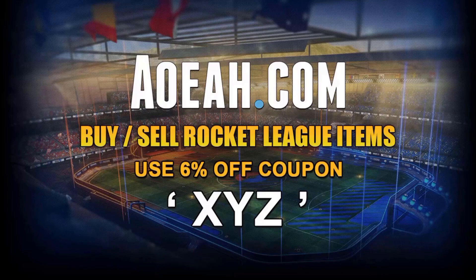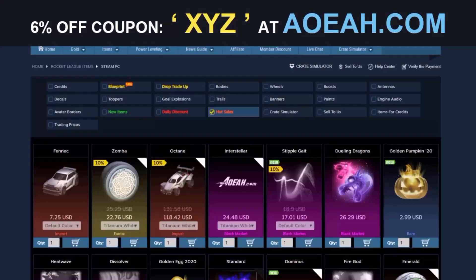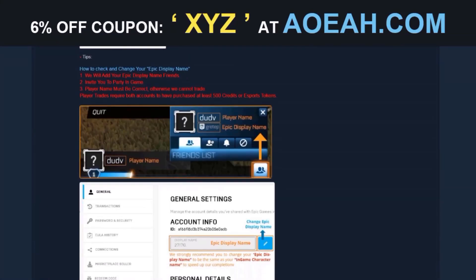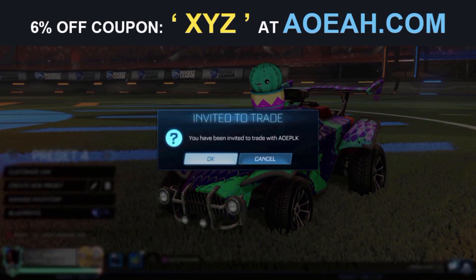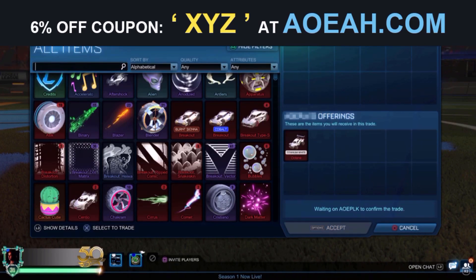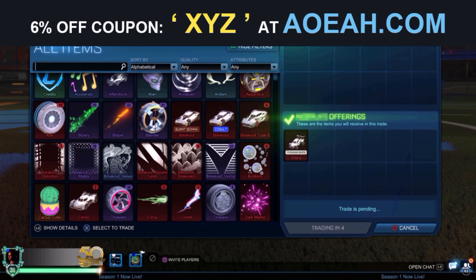Hey guys, just before this video starts, if any of you guys are looking to buy or sell any cheap Rocket League credits, blueprints, items — basically anything you want — AOEAH is a third-party website that buys and sells Rocket League items. If you want to check it out, use the link in the description and use code XYZ on your checkout for 6% off your order.